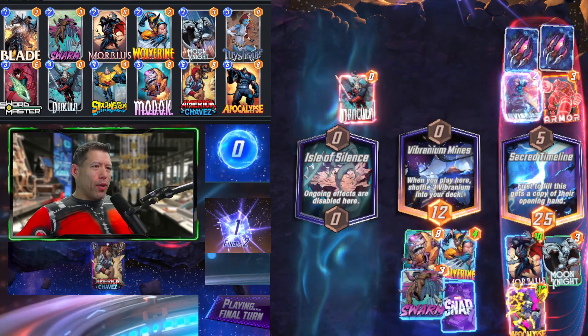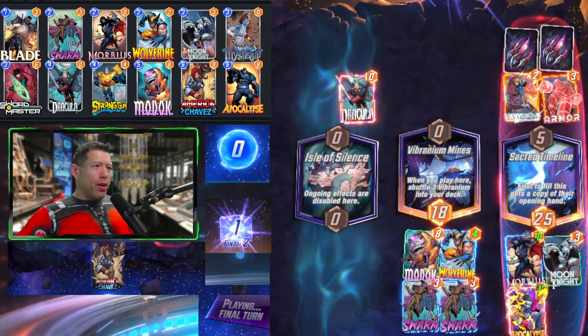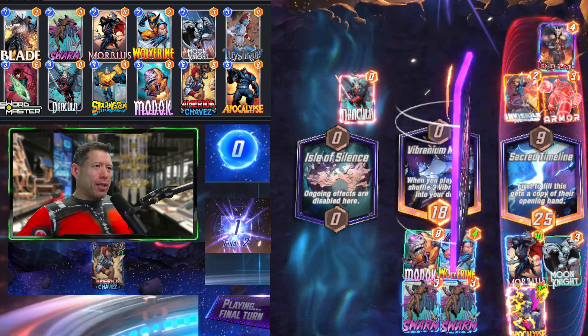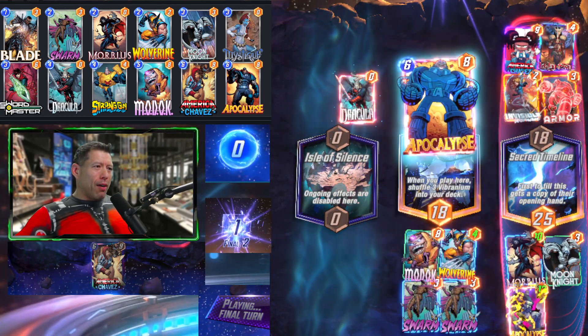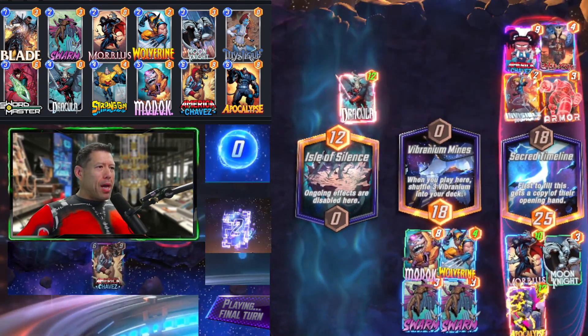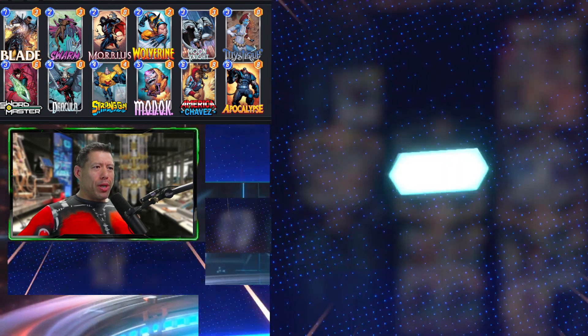We get 12 there, so 25 total on our end. Their Hela got discarded — unless they have a Ghost Rider, they can't bring it back. They play America Chavez and discard their Apocalypse, giving a big push to their Dracula, but not enough to win the middle or the right. So we get the win.